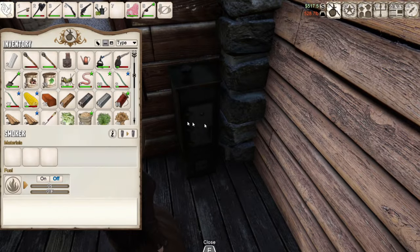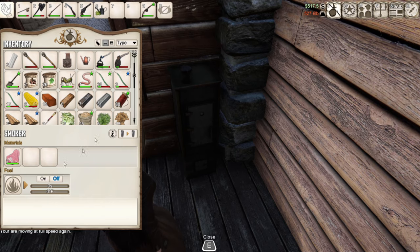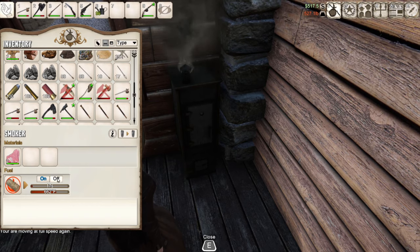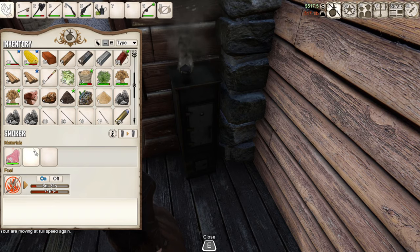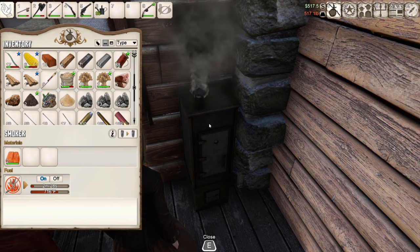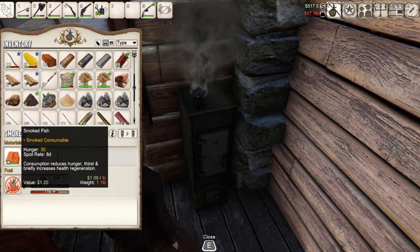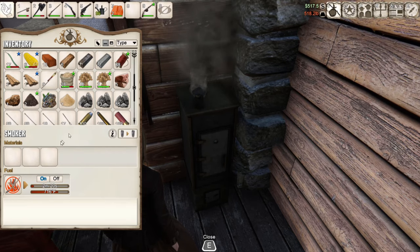If you open up the smoker, you just go ahead and drag and drop your fish meat in there, and then it does need a fuel — it can run on most things. It goes through logs pretty quickly, but I think I end up putting sticks on it. Then all we have to do is wait for the fish to smoke. After a short amount of time our fish is done, and it actually smoked both pieces of fish at the same time — it only took about maybe a minute, minute and a half.